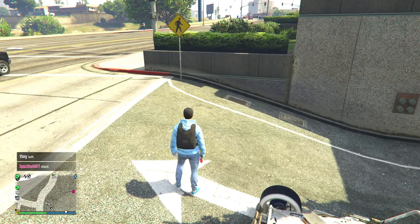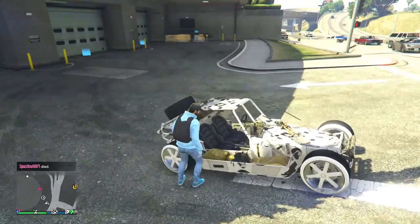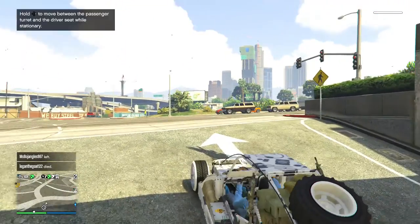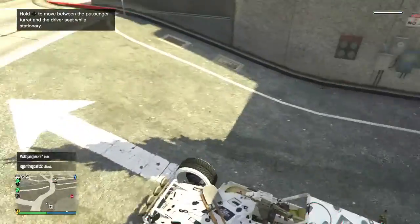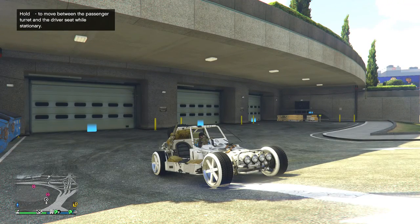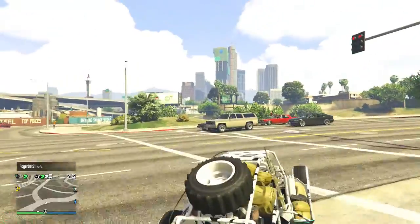So what you're gonna do is just have the ray gun equipped, and you pretty much want to get in through the side. For some unknown reason, you can see you have the open atomizer in the car. Whenever you use the gun on this thing, it doesn't register that you're inside the vehicle to switch over.